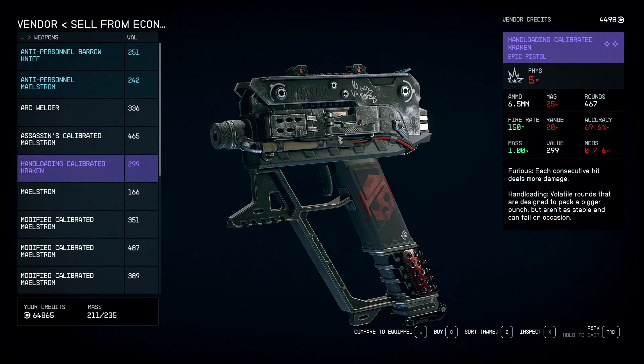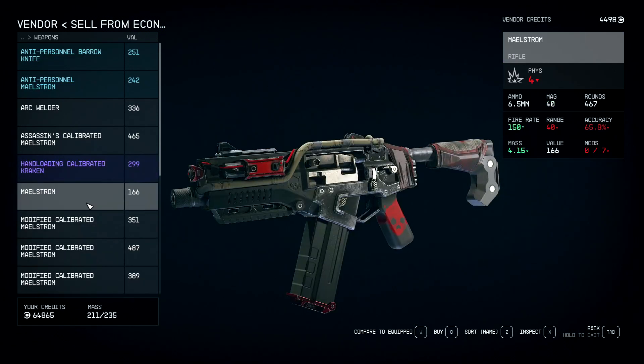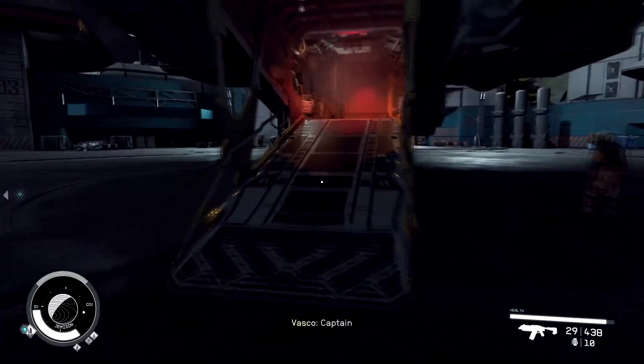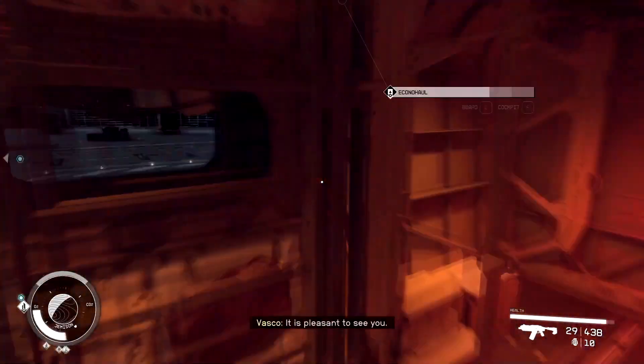If it goes all the way down to zero that's okay, you don't have to bring it all the way down to zero to show you this. You can see it had 4,400 credits. We're going to go back to the ship. Keep in mind you can do this at any bench or anywhere you want.